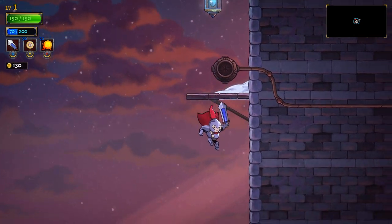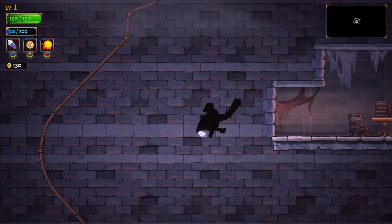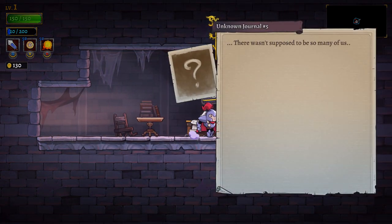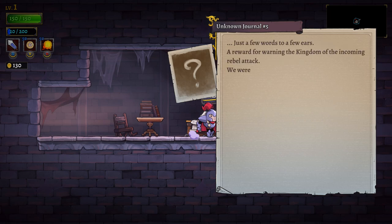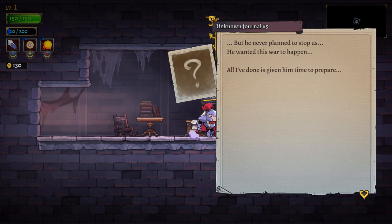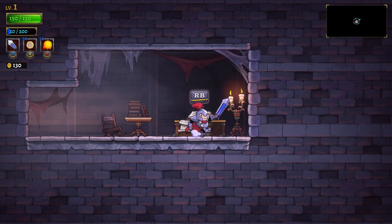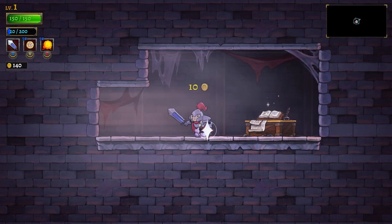Let's check it out — we're already finding some cool secrets. Another journal: 'There wasn't supposed to be so many of us. It was only supposed to be a small sacrifice. We were supposed to walk into a trap and be stopped, but he never planned to stop us. He wanted this war to happen. Z, I'm sorry. I was just trying to save you.' Very interesting — getting some extra story out of all that.